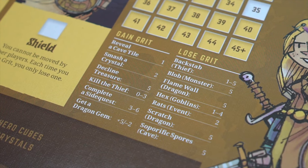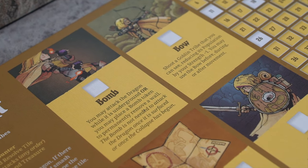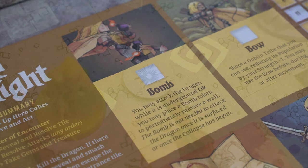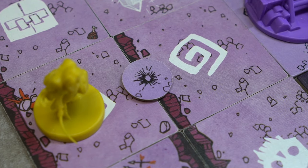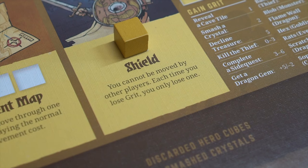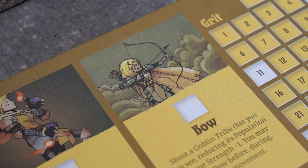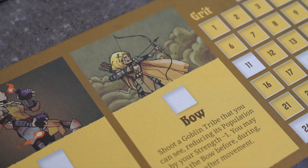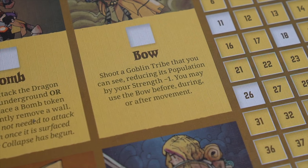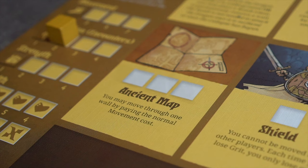The Knight gains grit or loses grit for various activities. Finally, the Knight's equipment. These are pretty intuitive, but we'll look at a couple of specifics. The bomb can be used to attack the dragon, but if placed on a wall, that wall is permanently removed. The shield prevents the Knight from being moved and minimizes loss of grit, but it must be activated before those effects come into being. This bow shoots visible tribes at an unlimited range, which reduces their population by your strength minus 1, and it does not cost an encounter to use. The ancient map allows the player to move through one wall up to three times.